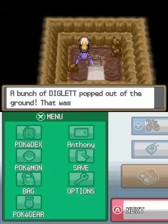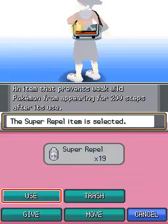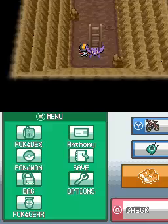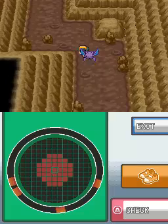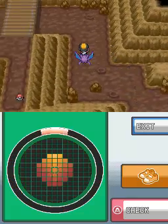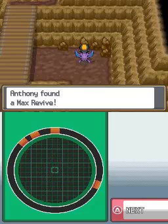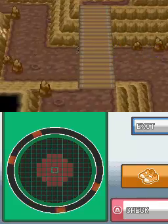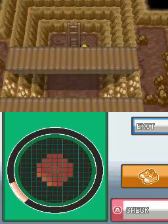Now, if you remember, Diglett's Cave connects Vermillion City to Pewter City, or Viridian City, depending on what priority you take first. And by the name, you can safely assume that Digletts are everywhere. There's actually quite a few items around here — there's one here. We can use Rock Climb here later to get even more items, but unfortunately we don't have Rock Climb at the moment, so we have to bypass those for right now.